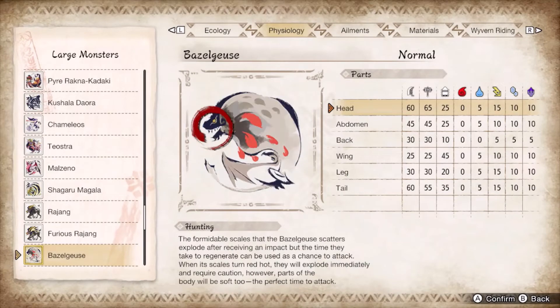Bazelgeuse punishes hyper aggressive gameplay with its bombs. You need to watch out for landmines, or your phials aren't the only thing that will be popped. Also never use Waterfall into a bomb or risk being carted. Guard and waddle through the dive bomb minefield until Bazelgeuse lands once more. Aim for the glowing head and tail, which provides generous damage for both cutting and phials.